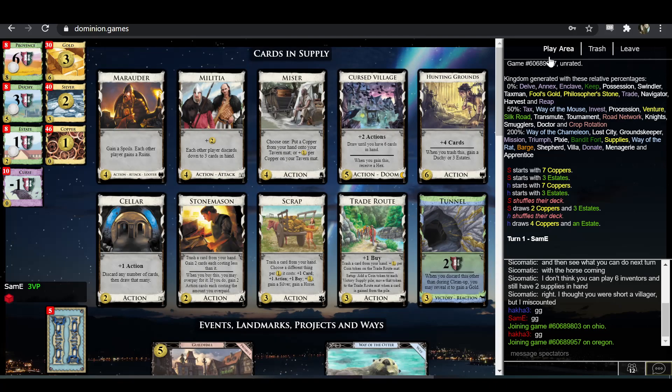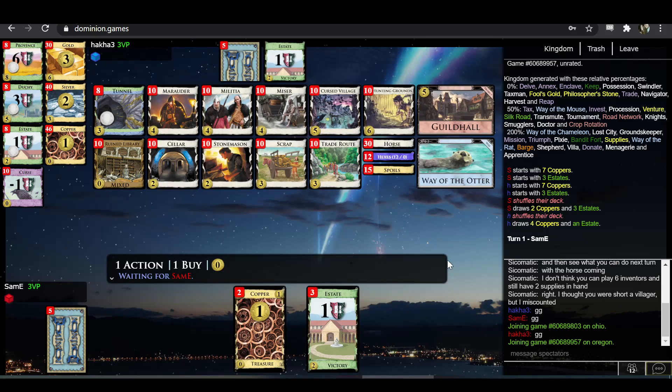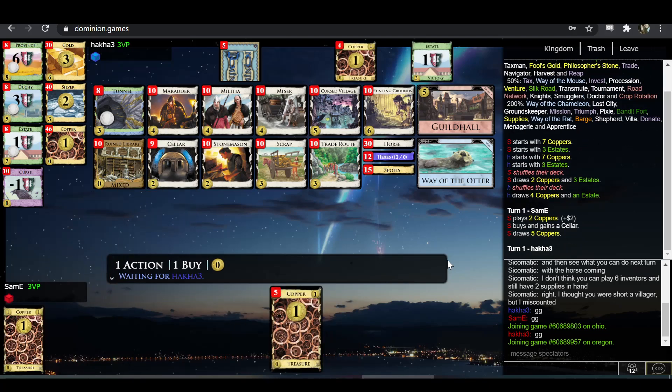Alright, what do we have here? Cursed Village is the village. Draw with Cursed Village of course, or any action with Way of the Otter or Hunting Grounds. Not that Cursed Village and Hunting Grounds play particularly well together. You can trash with Scrap, kind of trash with Miser or Trade Route. The engine looks a little bit awkward, but Cursed Village-Miser could be a thing. One advantage is it's pretty resilient to Militia attacks. Marauder might be worth getting, but none of the cards here are particularly good at trashing Ruins — Miser obviously can't, and Scrap and Trade Route just suck at it.